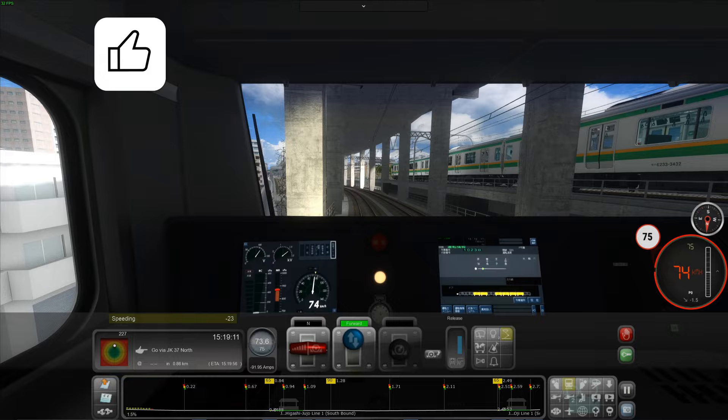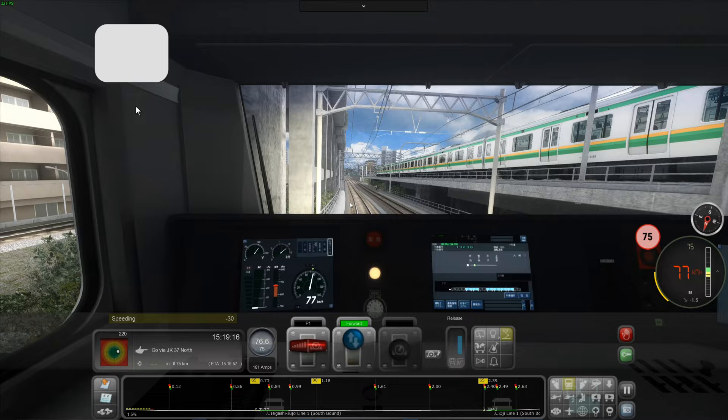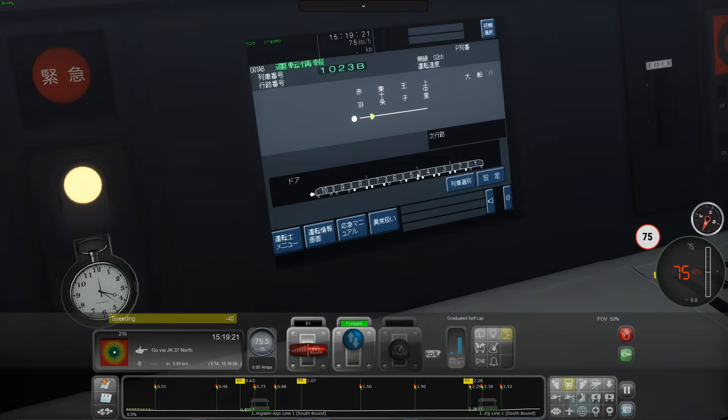Brake a bit — there you go, we don't want to be speeding. We're speeding again? It's very easy to speed in this thing. It's a very powerful train. Look, it says which units are being powered — that's kind of cool.